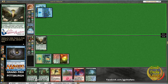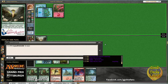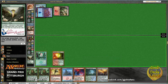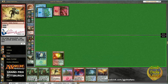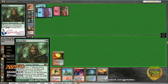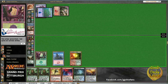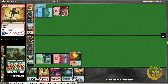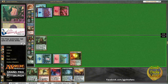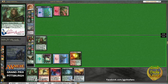Gitaxian Probe, Gitaxian Probe — so maybe it's Pyromancer's Ascension or Splinter Twin. Burst Lightning is going to take out Lotus Cobra, so it looks like the Splinter Twin deck. Is this a green mana? It costs a green mana actually. Okay, so I guess here we go with Skin Shifter.